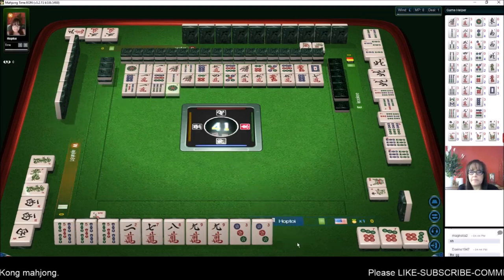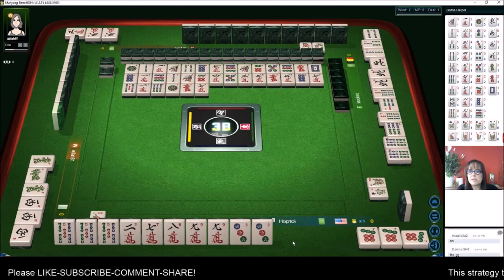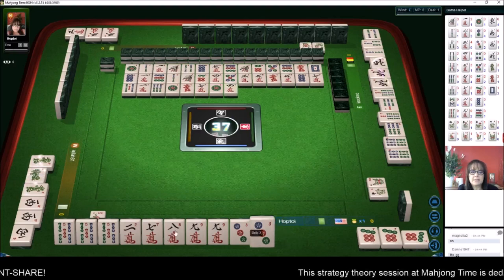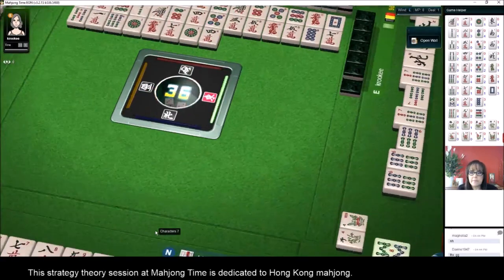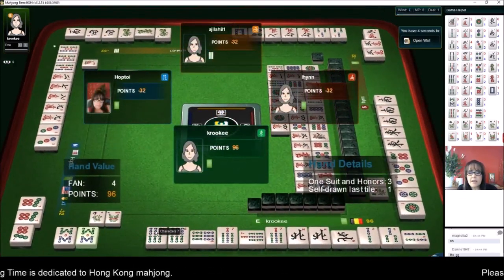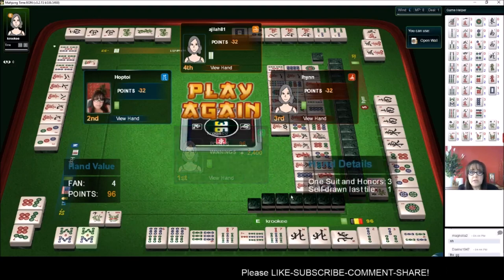There's a one dot out. There are no eight bams out, nine bams, seven characters. I have the five bams — any bam is going to be very risky. Four crack, four character. Oh, I forgot I was going to discard the seven crack. They got their eight bam — that's going to be an expensive hand. One suit with honors — they have a chow, two-three-four, so that was a really nice self-picked win.